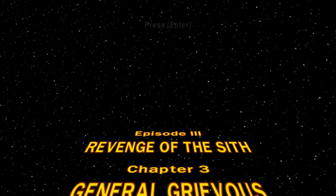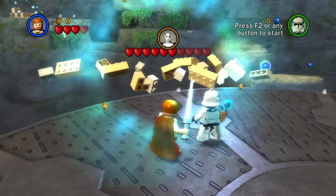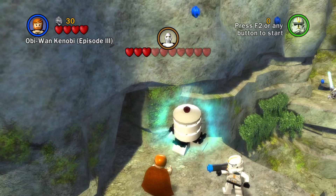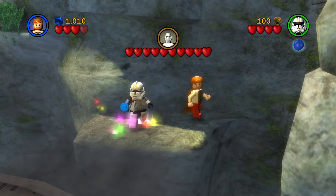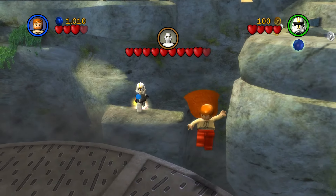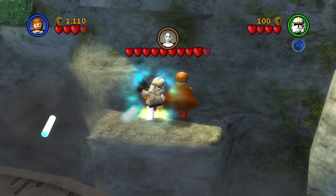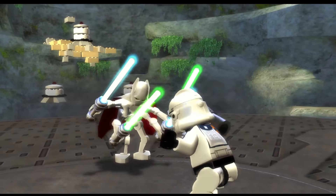Chapter 3, General Grievous. We actually don't need the force at all in this level, even if the force was required to move certain things. Instead, Commander Cody and Obi-Wan can stand over here while Cody shoots at Grievous. When he stops taking damage, jump Obi-Wan back to the main platform to get Grievous back on screen. Keep doing this until he's at one heart where Obi-Wan can finish him off.